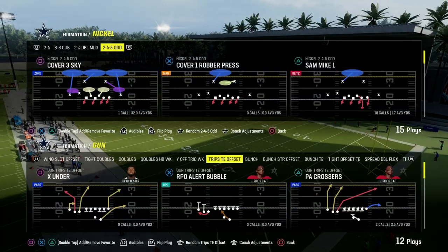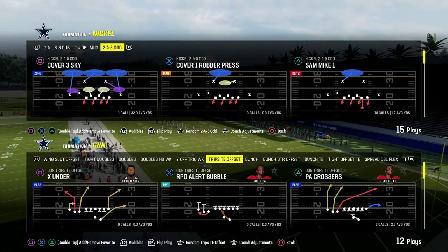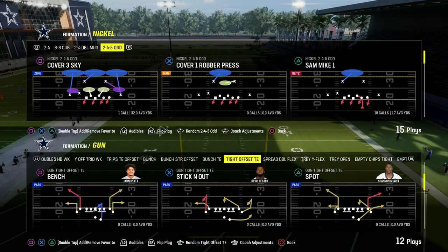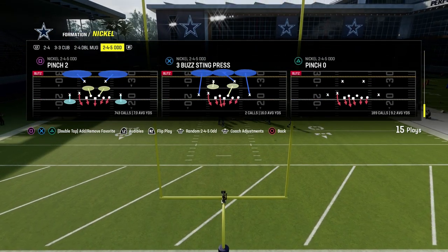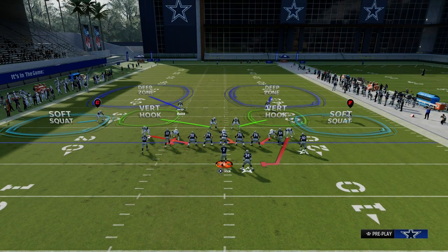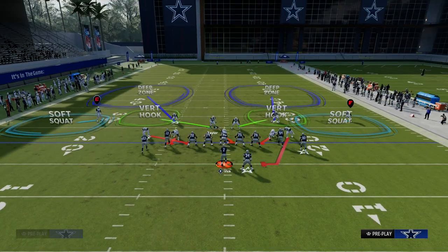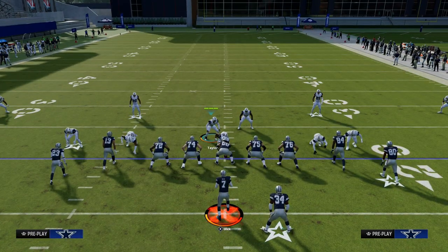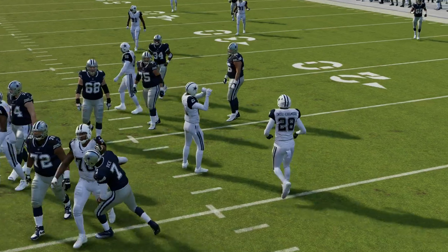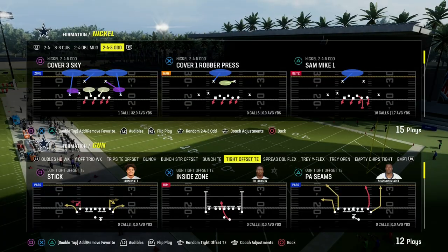For tight formation, you would bring both safeties inside. Why? Because tight doesn't have outside receiving threats. So both safeties would come more inside of the formation — the same applies for a bunch tight end. If I'm playing someone running more tight sets, we're going to keep those outside defenders outside — that is super important. But now we're just going to bring these guys down over the slot receivers, and that will take away slot streaks. We also have one of the best blitzes in the entire game with this defense; it helps close the windows where zones get beat.